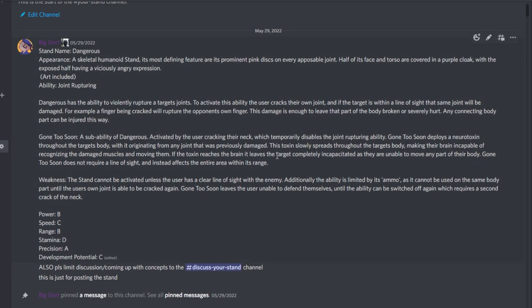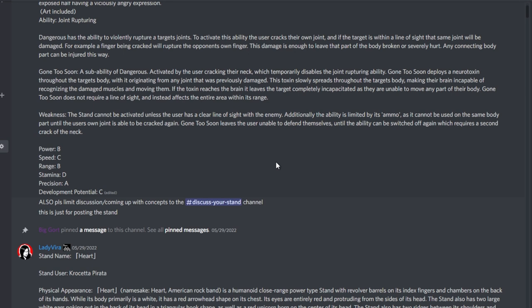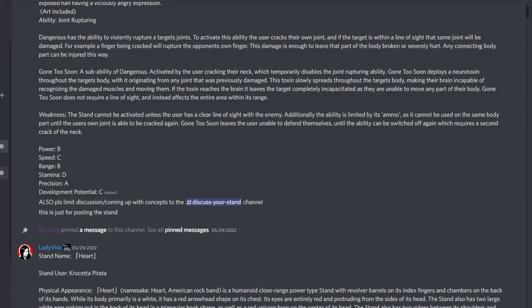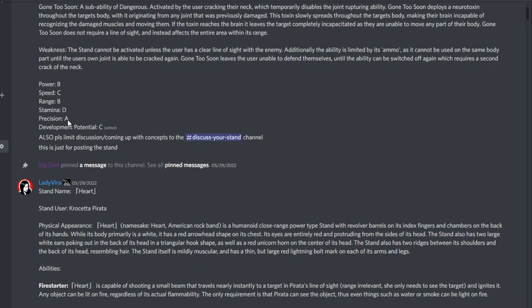For weaknesses, the stand cannot activate unless the user has a clear line of sight with the enemy. The ability is also limited by ammo — it cannot be used on the same body part until the user's own joint can be cracked again. Gone Too Soon leaves the user unable to defend themselves until the ability is switched off with a second neck crack. I also wanted everyone to include a weakness because I think limitations add a lot of character to stand designs.